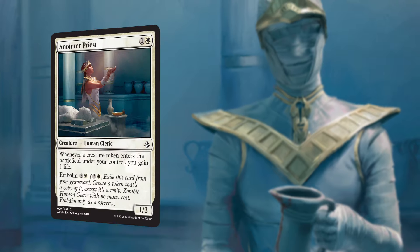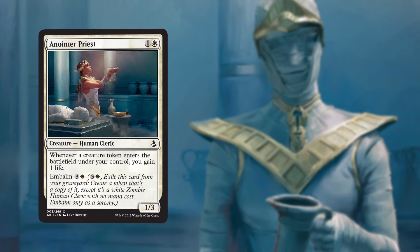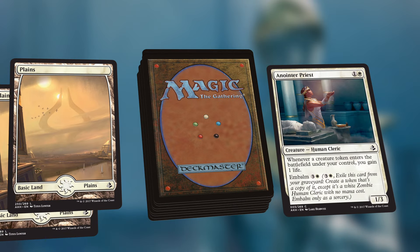Say you have a creature like Anointer Priest — a fine creature, dutifully going about her day, anointing things — but all of a sudden she dies. On some worlds, a shame. On Amonkhet, an opportunity.